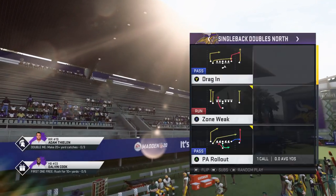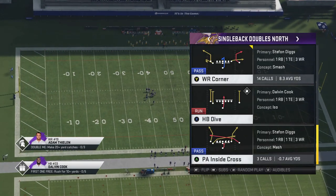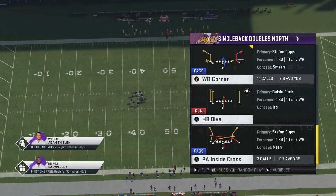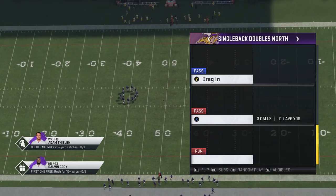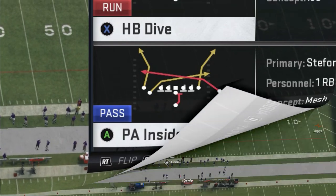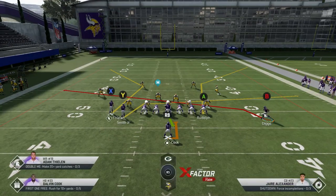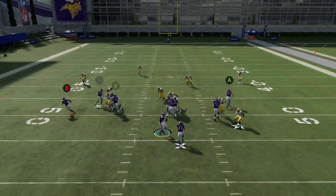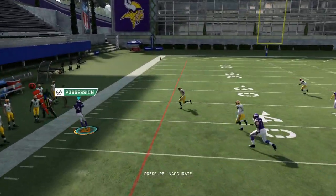I'll show a little bit of a dink-and-dunk, hard-to-stop pass play, because I'm gonna save the explosive plays for their own video. The next play I'm gonna show is gonna be the PA inside cross. Hit the like button for the explosive plays to come next. Let's go ahead and pick the PA inside cross — just going with random plays. Same look: you're gonna motion this guy across here.